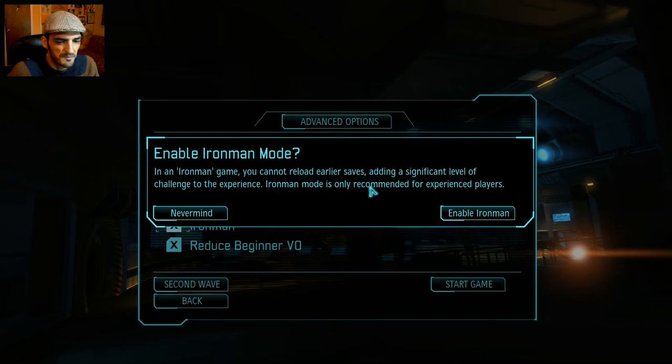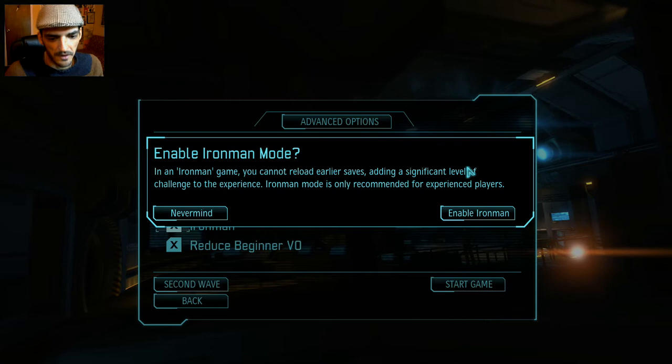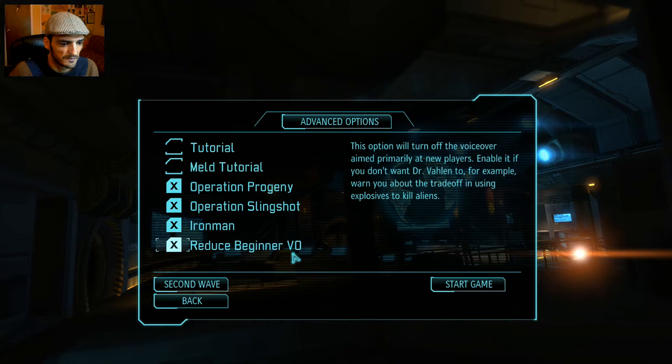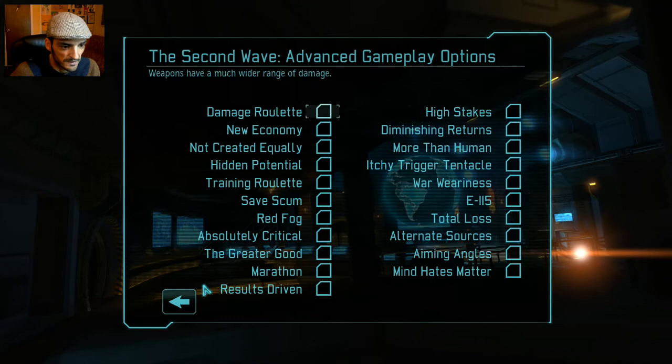What Ironman does is make every move you make in the game final — the game saves right after the move is made. So there's no way, if you made a bad choice, you can go back and reload another save. That's basically impossible. Every decision is final. We'll also reduce the beginner voiceover so Dr. Vahlen doesn't talk all the time, because she's a little annoying.